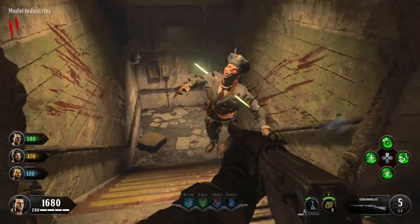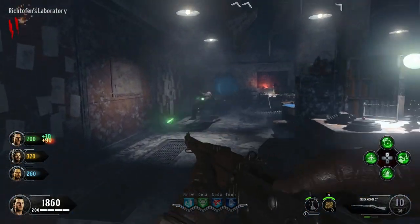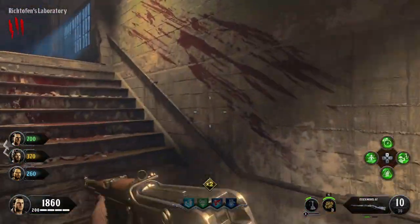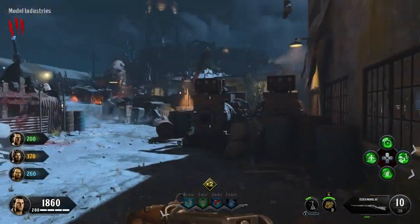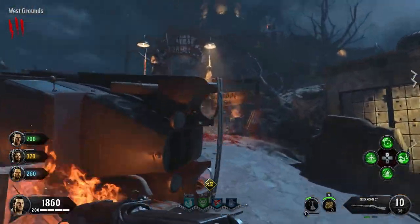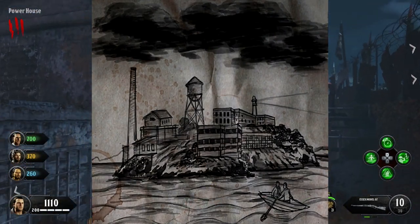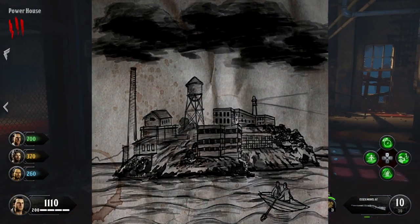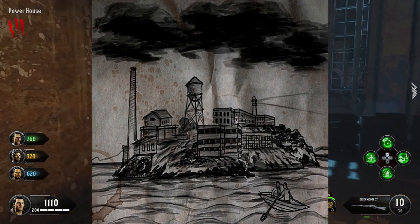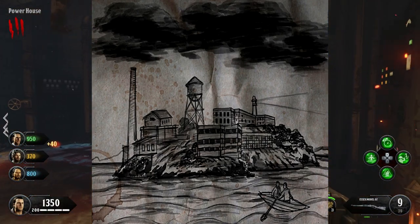There's going to be a reason as to why Treyarch added these in and took the time to create these drawings. The only one I think is pointless is the one of Brutus, but as for the others — the one with Ultimus Richtofen and the two of people going towards and from Alcatraz — I can't explain them. If it's Arlington that drew these then he must have seen this or been involved with it in some way, which could make you think: could this be Arlington in the boat image?